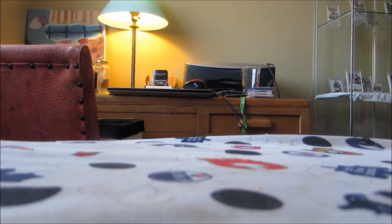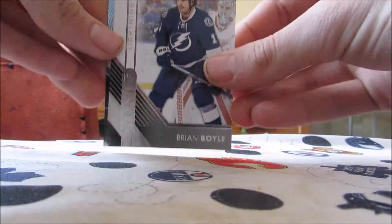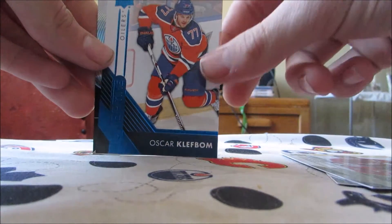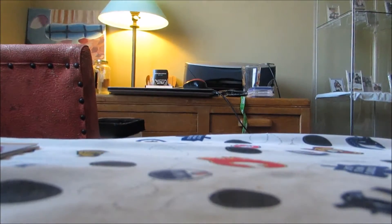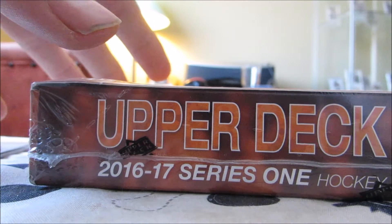Four cards in these packs, so you get one of them with every Series 1 box you get. We have Brian Boyle, Steve Eiserman — that's nice because I kind of PC Steve Eiserman — and a blue of Oscar Clefpon, so that's our first hit. And tops rated of Ryan Strom, so nothing too huge, but at least it was a free pack. Let's get on to the box break and see if we can get that nice card.